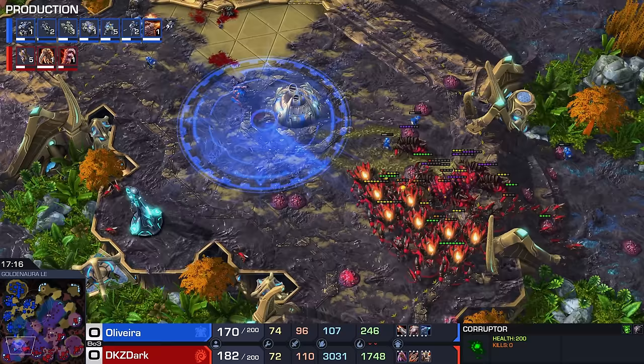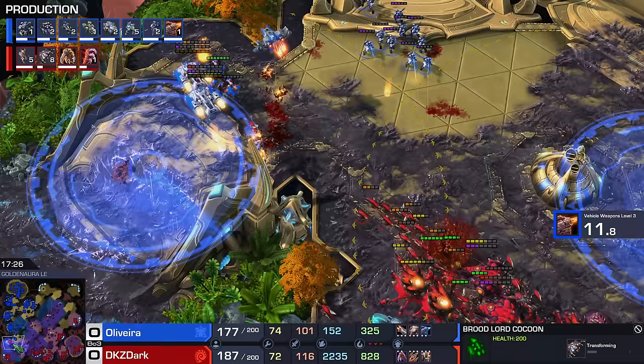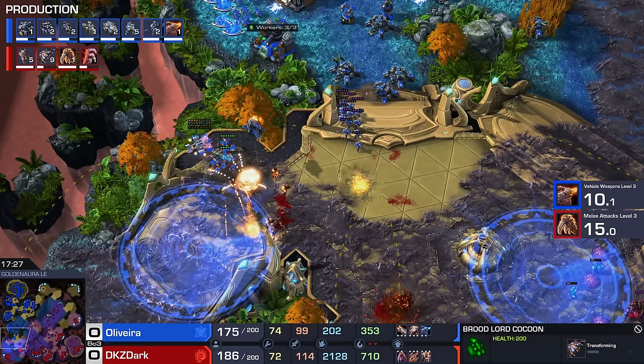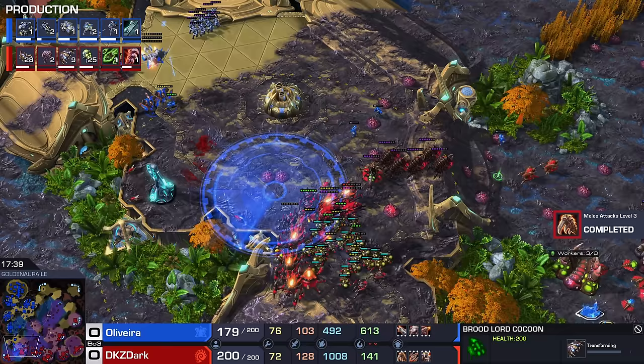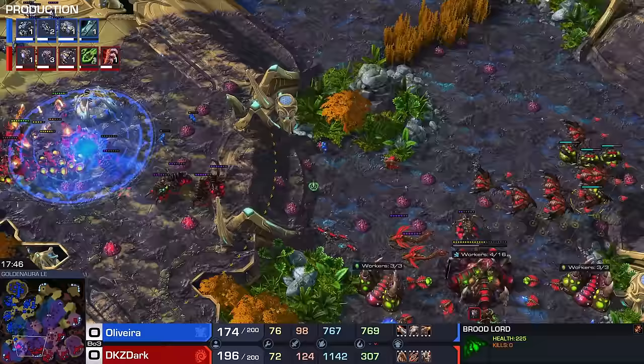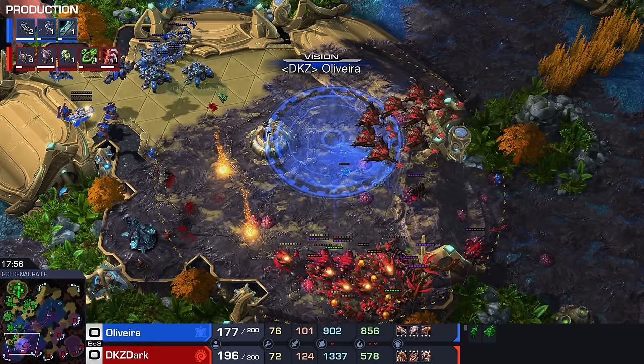Slowly but surely, the Roaches and Ravagers are being traded out for better units — eight Brood Lords coming up, completely unscouted. Roaches and Ravagers have been swapped for Hydras, Brood Lords, Lings, and Banes — much better units that will hopefully be more supply efficient. The Infestors are spotted, and he already had a couple of Vipers — Dark likes to mix these in. They're obviously faster now with the new multiplayer balance patch. I think overall it's a bit of a nerf, but in the right position it can do a lot of damage.